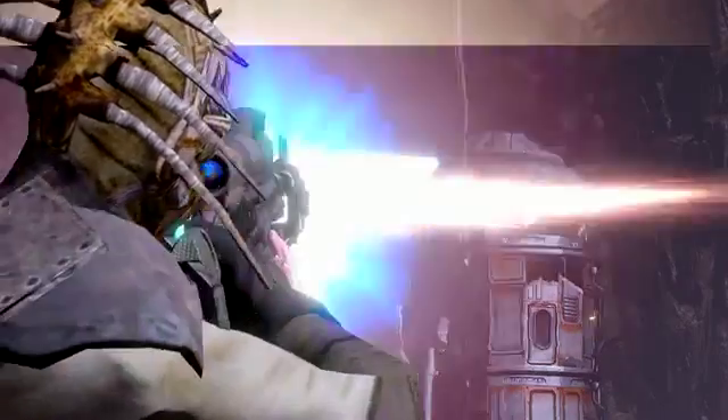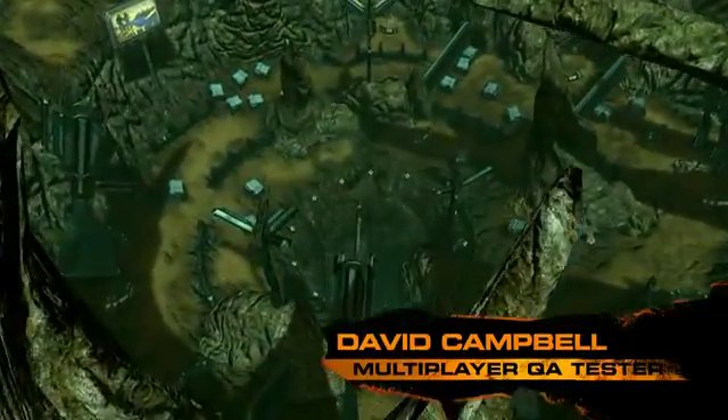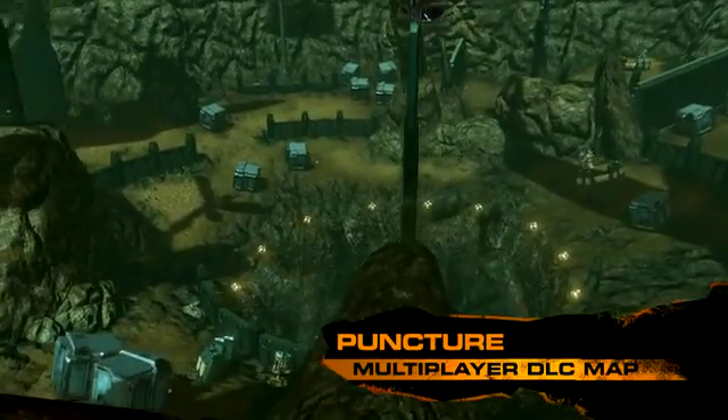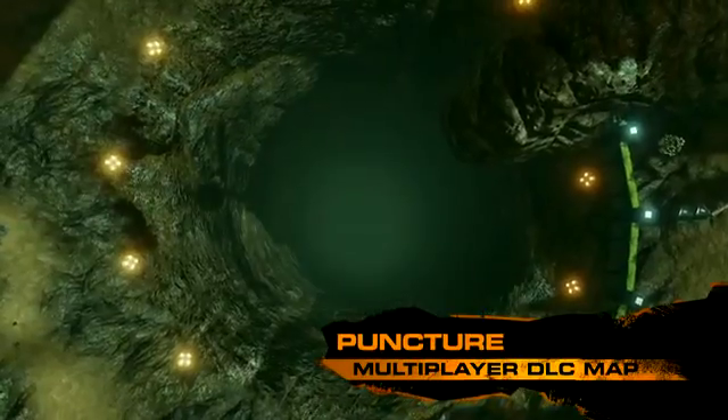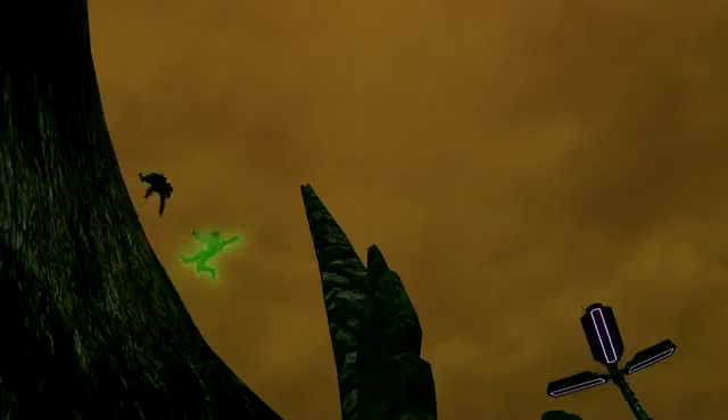I recommend using the rail driver to take out the bag man from a safe distance. Hi, I'm David Campbell, another QA tester at Volition, and this is Puncture, one of the eight new maps in the DLC pack. The first thing you'll notice is the huge sinkhole in the middle. Don't fall in — it's instant death.